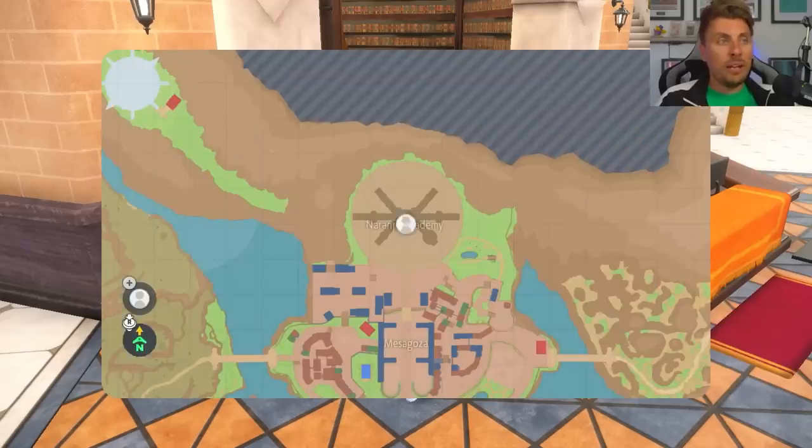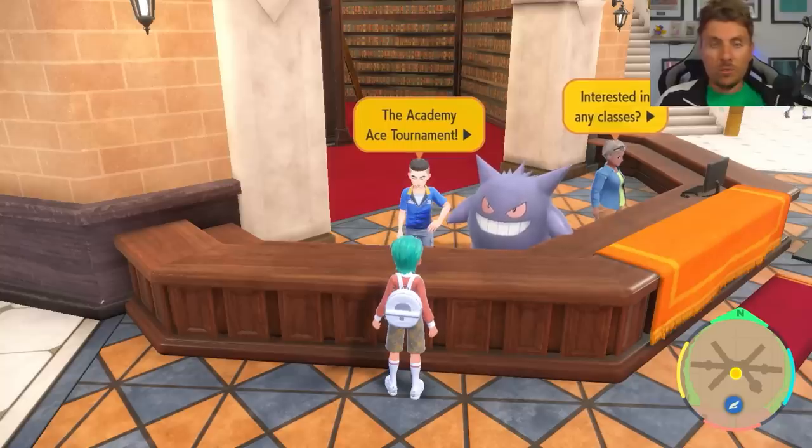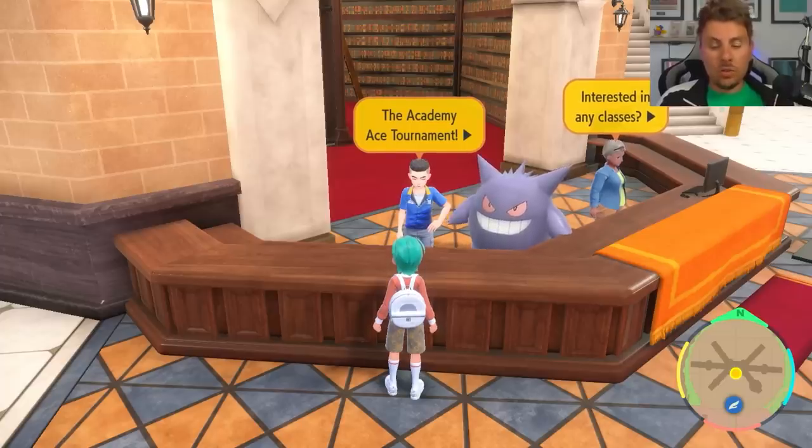Once you've trained it up and you've got your Calyrex ready, head over to Mesagoza to your respective academy — whichever game you've got, either Scarlet or Violet — and come to this NPC character here. Then you will just either mash A over and over again, or if you've got a turbo controller you can set it up to mash A and you will run through the tournament.